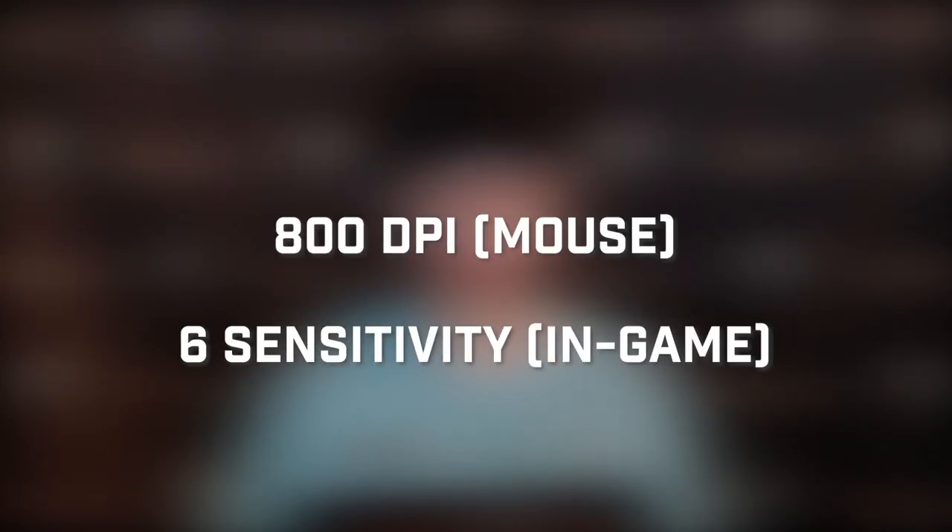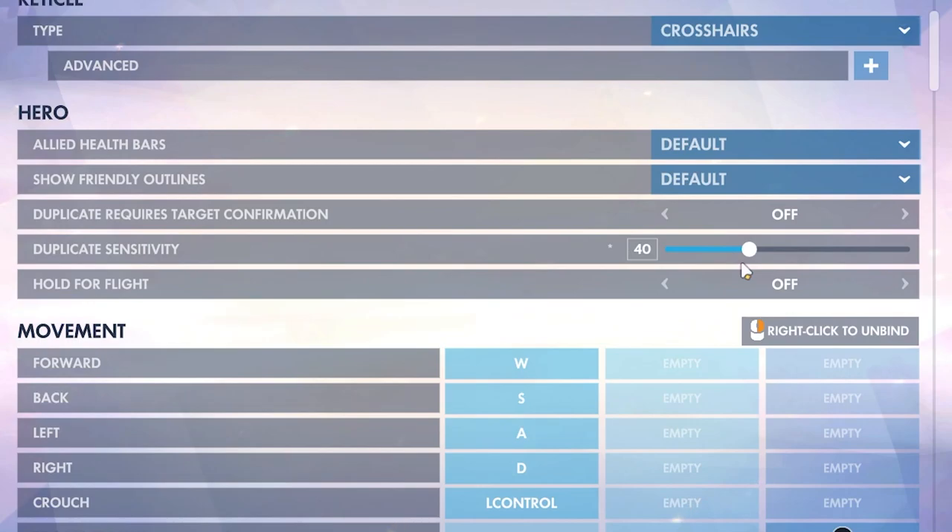I don't have any special crosshair or sensitivity settings for a particular hero. All my settings are the same: 800 DPI, 6 sens in-game. I just have small sensitivity changes for targeting heroes — like nano-boosted Echo copies — which I usually keep at 40 or 50. I use a small dot, size 4, as my crosshair on every hero.